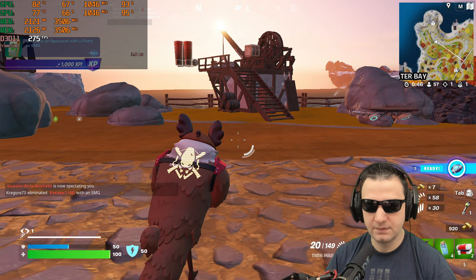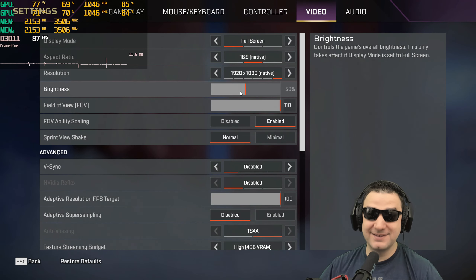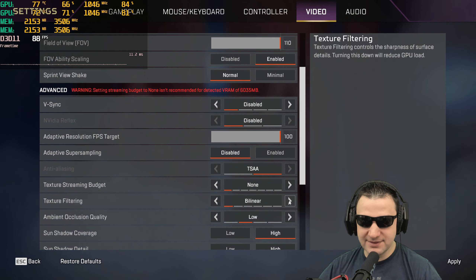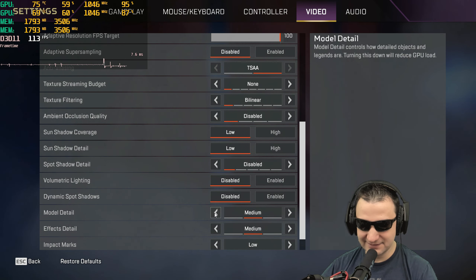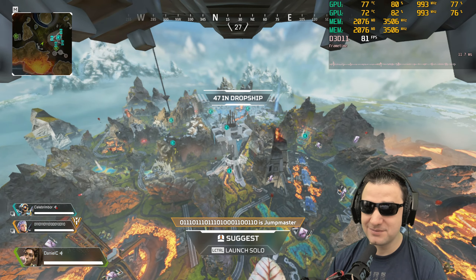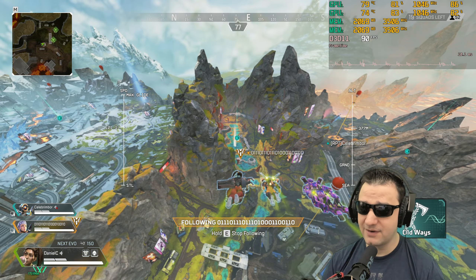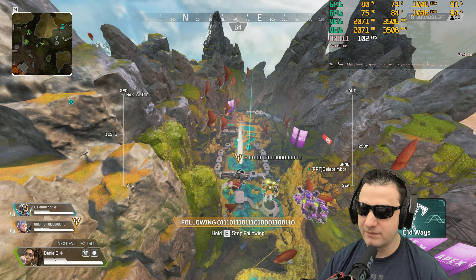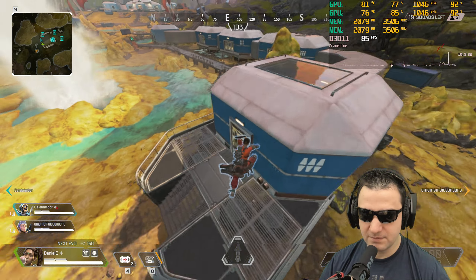Apex Legends is known for not working well with SLI, so it's forced with FAFR. We're putting everything on the lowest details. We're doing 86 fps — look how nicely it's working in the air! 82 fps with 80% load. About 2 GB of VRAM is used and the core is maxed out. It's going to be interesting to see performance when we hit the ground.